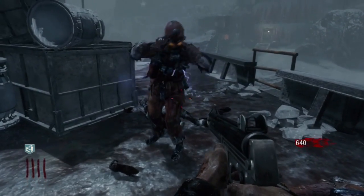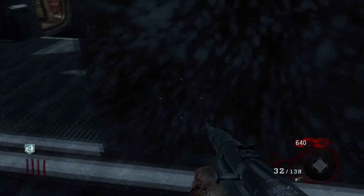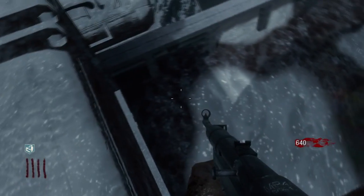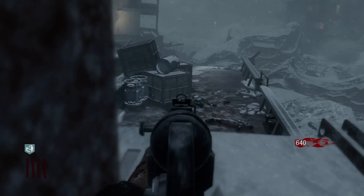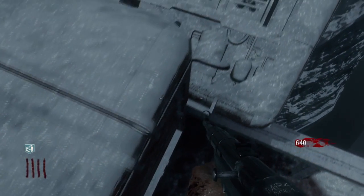First of all, you want to go up to a zombie and swap your weapon and knife straight afterwards. So you lock onto him, then you want to come on the other side of this container. When the zombie is directly in front of you on the other side, you want to knife and you should lunge straight on top of the container onto this invisible barrier.